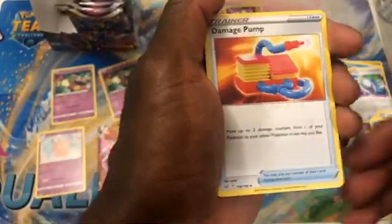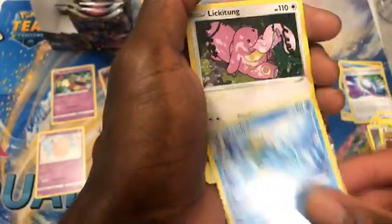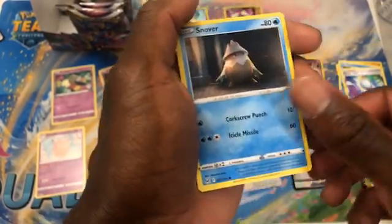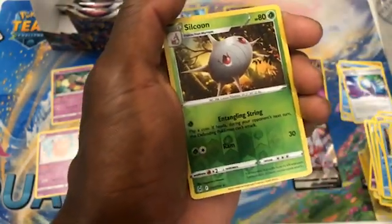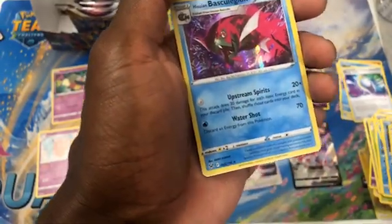Metal Energy, Damage Pump — nice. Dotlar, Seed Drop, Lickitung, Horsea, Snow Over, Rhyhorn. Reverse Silk in two — the Silvian Basculin Legion. Nice.